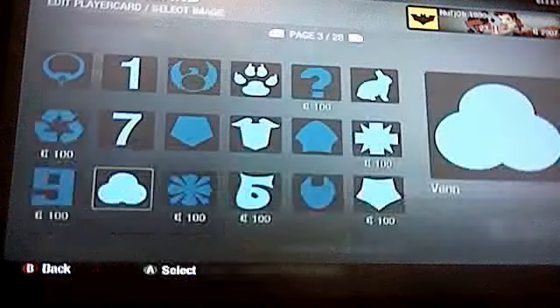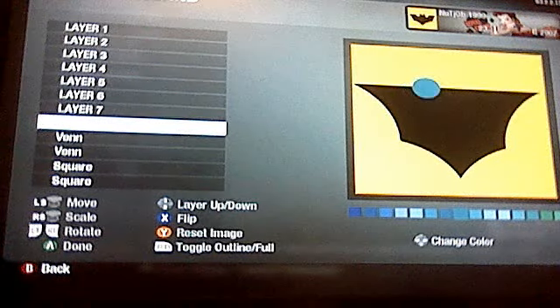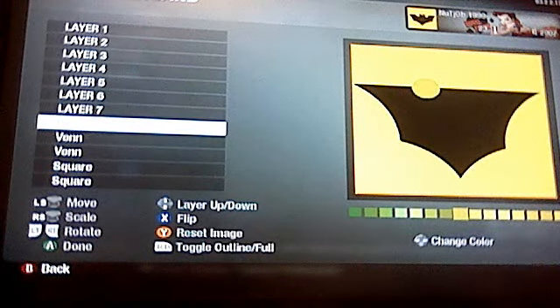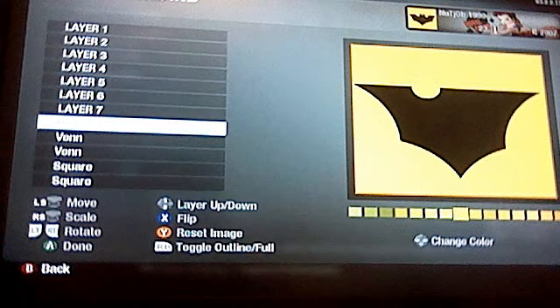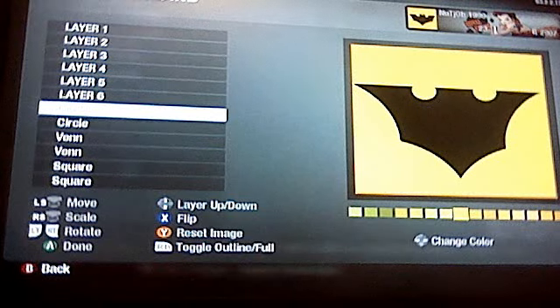Then we're going to go to the first page and get a circle, then we're going to chop off the head for the shoulders. We're going to duplicate that, put it over here, and seal the shoulders.